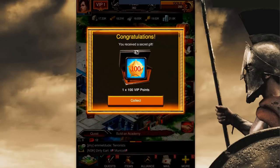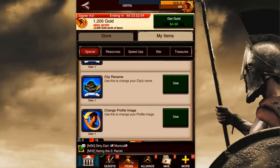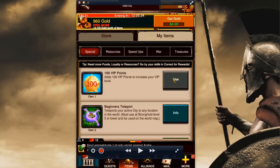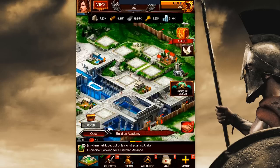Anytime you see that bouncing treasure, go ahead and tap on that. The game's going to give you 100 VIP points. Go ahead and collect that and go back into items, tap items on the bottom, and special now should have 100 VIP points at the top. Go ahead and tap use, then tap the lower left-hand corner. You can see we are now VIP level two.